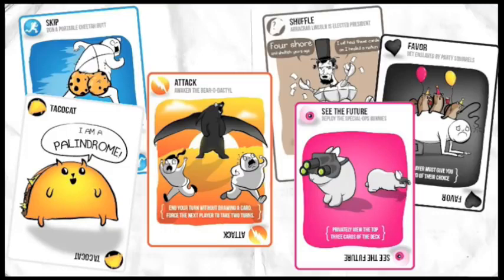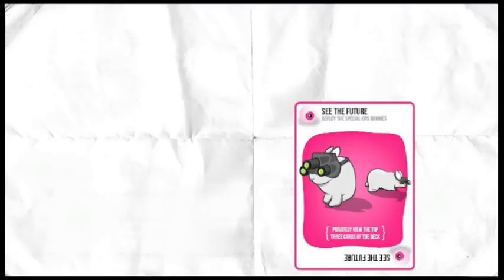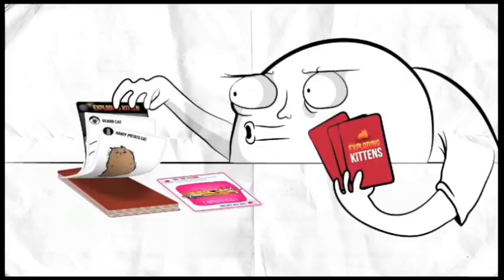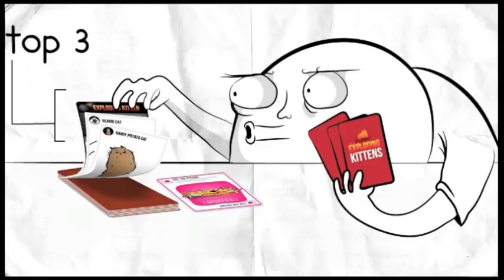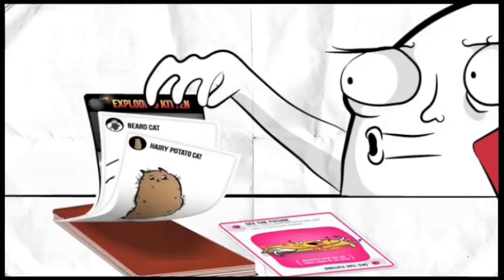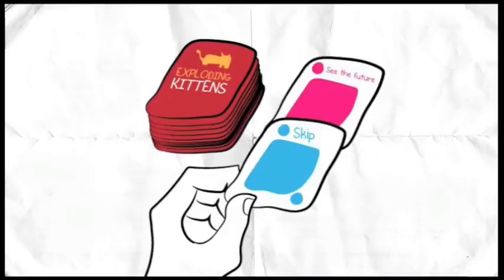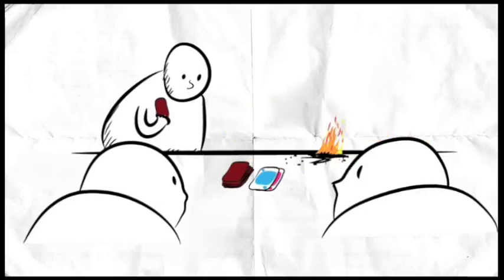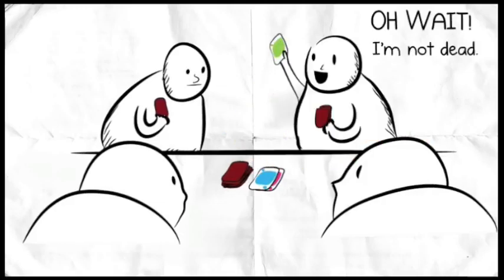All of the other cards in the deck are used to avoid the Exploding Kittens. For example, there's a card called See the Future which allows you to privately view the top three cards in the draw pile. If you were to play this card, you could take a sneak peek at the top three cards in the deck. If the top card was an Exploding Kitten, you could then play a Skip card, which lets you end your turn without drawing. The next player would then hopefully draw the kitten instead of you, and they would explode and be booted from the game — unless they had a Diffuse card, of course.